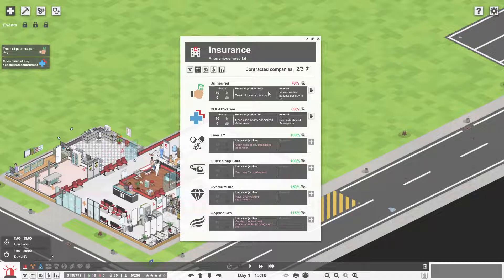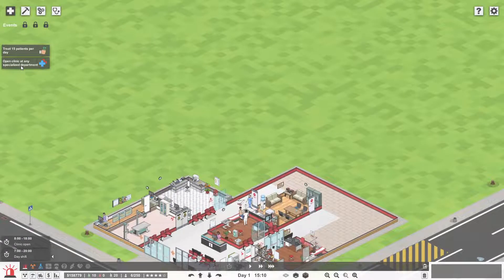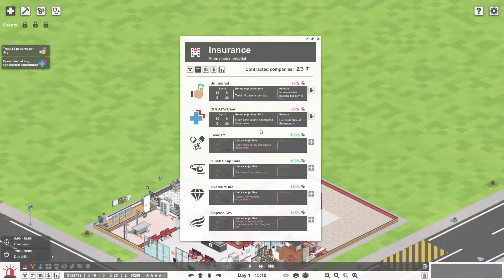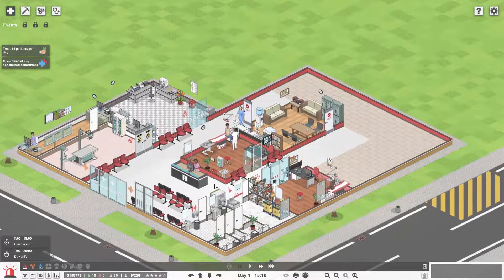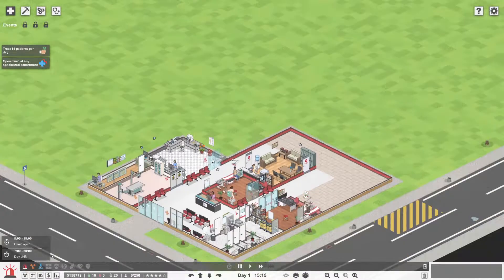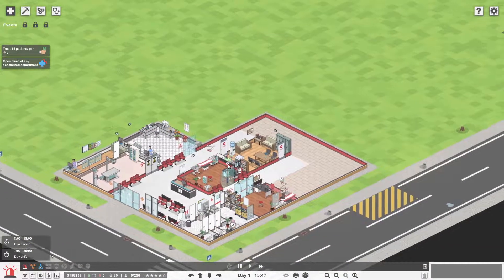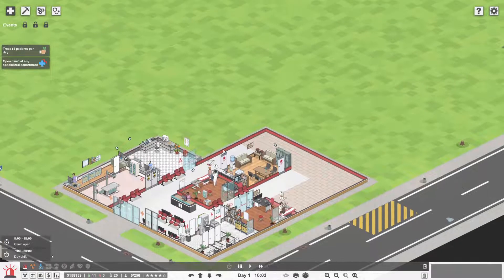There are tons of bonuses and objectives that we can grab. What I think we need to do is open a clinic at a specialized department. But we don't have any patients that can go there yet, so let's speed along. I was wondering whether we need to do some other labs. Initially I thought we'd plan this whole thing out, but it seems like we're just going to have to grow naturally.